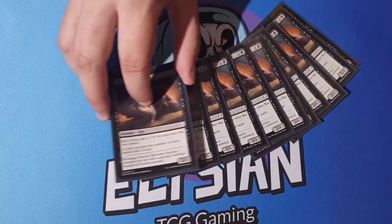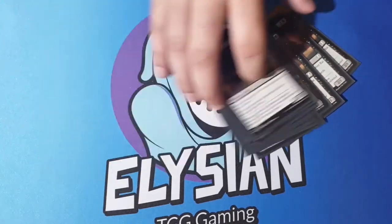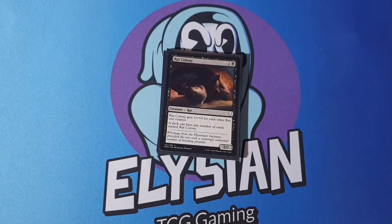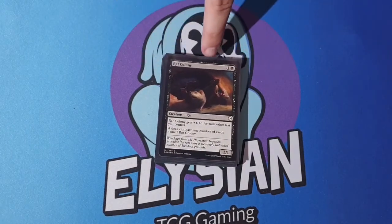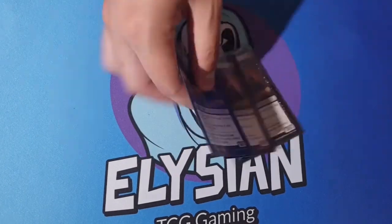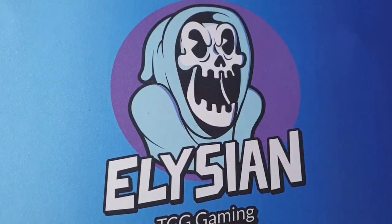Because I'm running Rats, I am running 15 Rat Colony. The reason I can have 15 of these in the Commander deck is because a deck can have any number of cards named Rat Colony — it kind of gets around the whole Commander 'you can only have one of' rule. He's a 2/1, costs one Colony one Black, and he gets +1/+0 for each other Rat on the board. So if you have three Colonies, they each become a 4/1, which is quite insane and can deal a lot of damage.